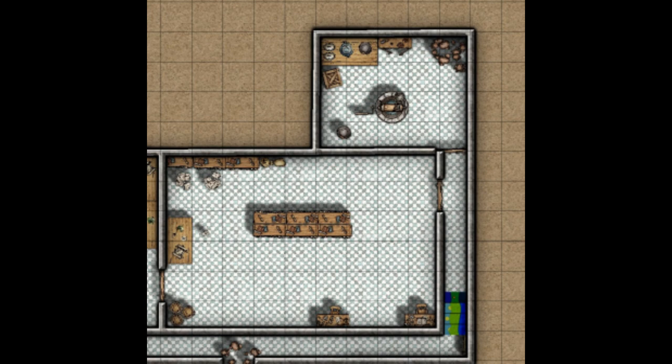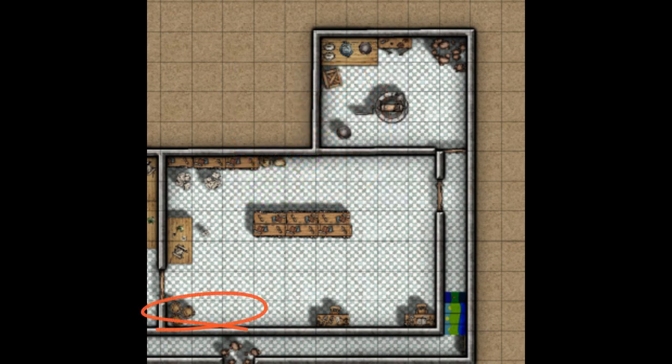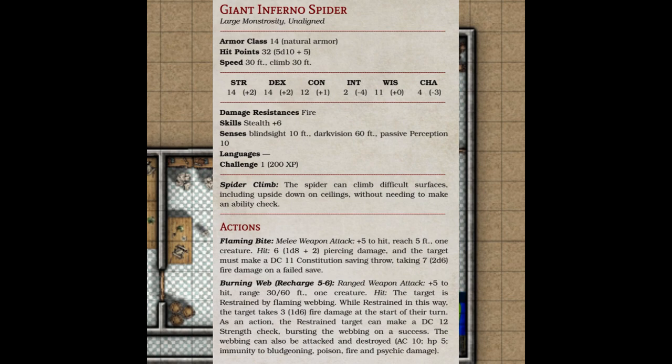That script sets the mood pretty well for what awaits — a giant inferno spider hiding in the southwest corner of the room. Unless your players are being extra careful and searching everything, the spider is supposed to get the jump on them. This is the big bad of the entire adventure, so this fight is supposed to hurt a little bit. It's pretty similar to a modified giant spider, except it has a cool ability where it webs and the web causes fire damage — basically a breath weapon that recharges on a 5 or 6 on a d6 every turn. If it hits, the player takes damage and is restrained, then takes even more damage at the start of each of their turns unless they break out of the web.